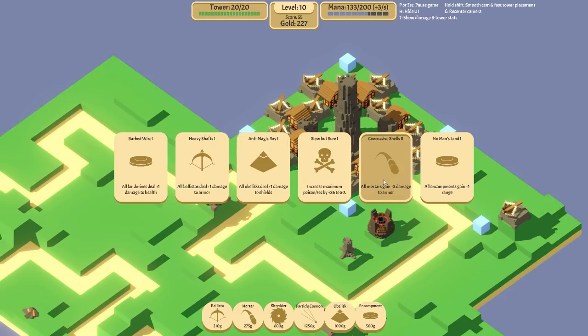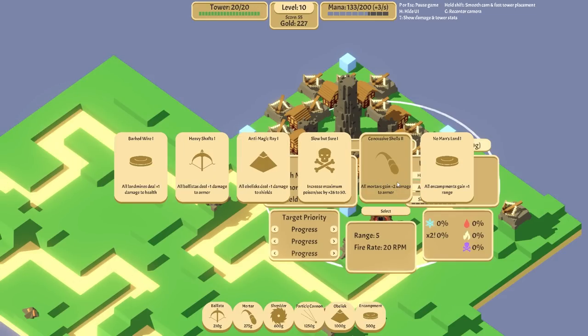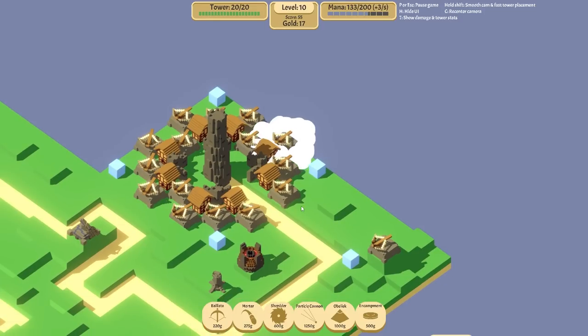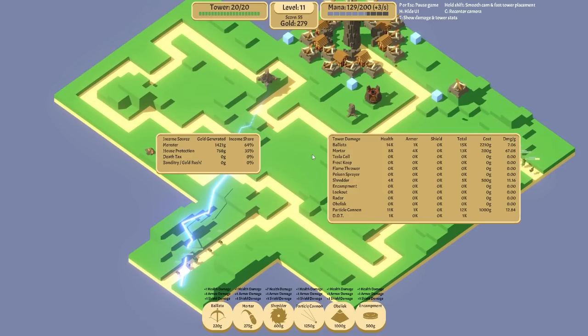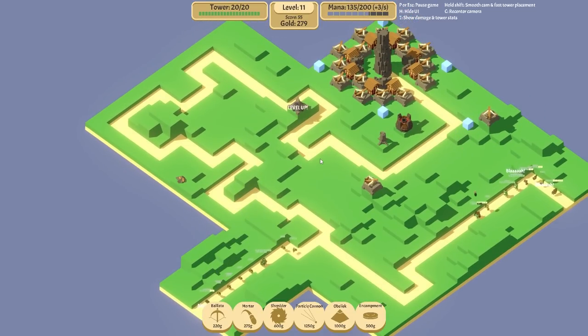All mortars gain plus two range and plus two damage to armor - I think that's important. We'll take that. We're going to place our last ballista down there. Do I try and save up a little bit now for an obelisk? I think I do.